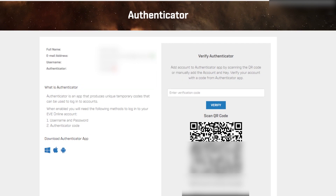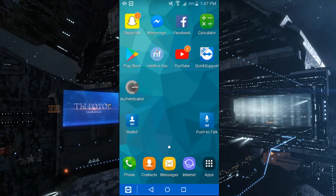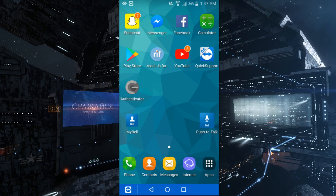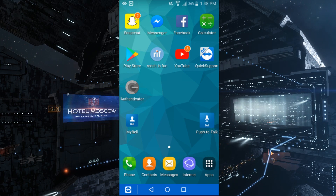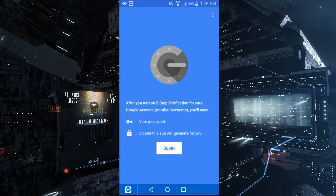What you want to do is go to your phone. All you're going to need is one app for this entire thing to work and make your account safer. The Google Authenticator can be used on other games, other services, and other internet accounts really. Go to the Play Store, look up Google Authenticator like you can see on screen, download it, and once it's downloaded, open it.